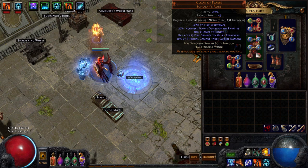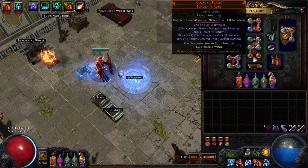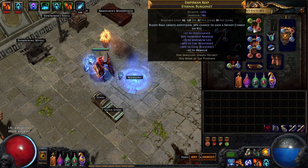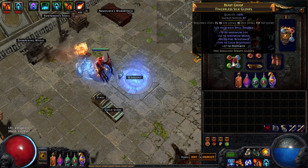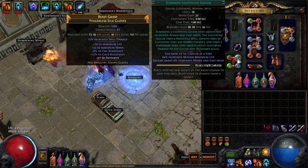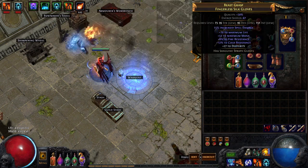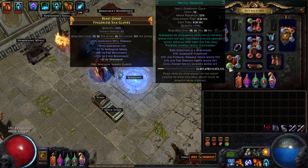I have the Cloak of Flame, which is an armor that converts some physical damage to fire damage. I also have Rise of the Phoenix to maximize my fire resistance. I have some fingerless silk gloves with Flame Golem and Lightning Golem, and I have the Ascendancy labyrinth enchant for two golems. I'm also running Clarity and Arctic Armor.